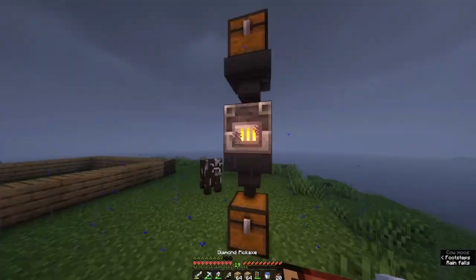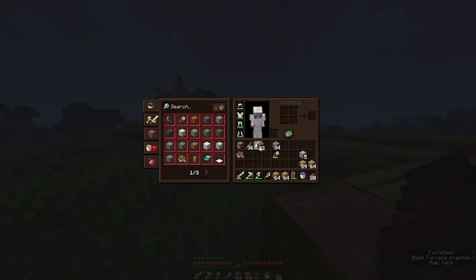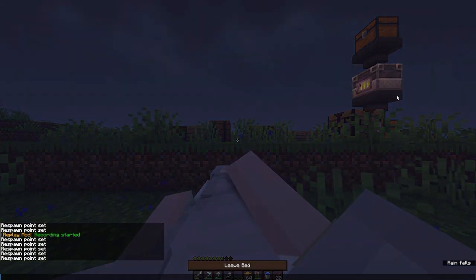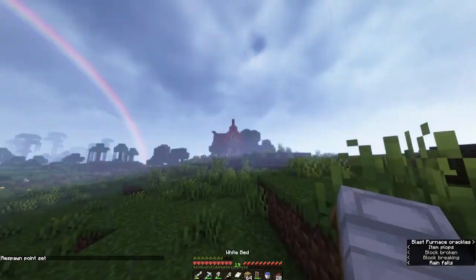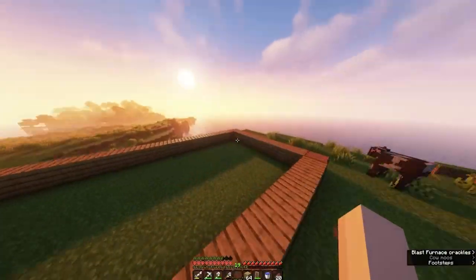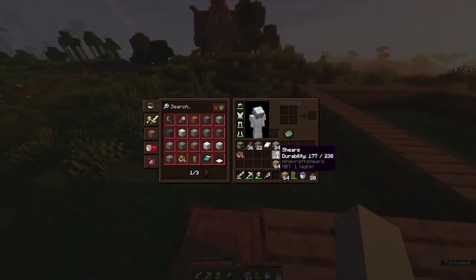I built a little automatic furnace thing to smelt some of it. I don't have a lot but it shouldn't need to be a lot — it's just for some details in the roof. I'm gonna try to embrace the orange of the acacia because I feel like I never put any color into my builds. We have kind of an orangey theme going on with the roof, but I think it'll look good. Now let's just go ahead and build.